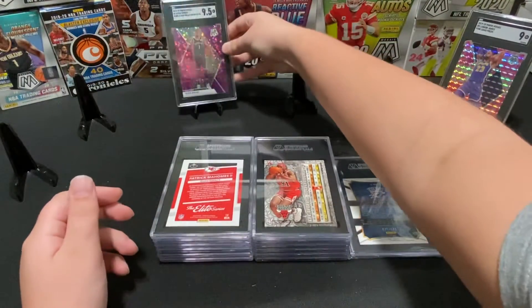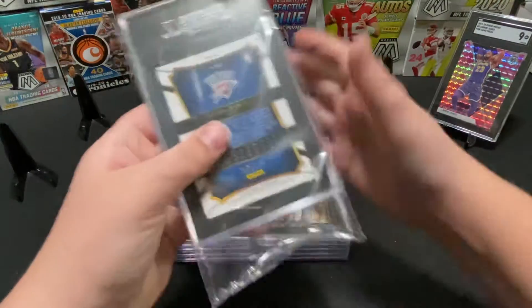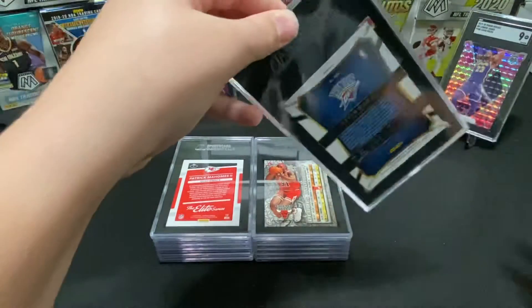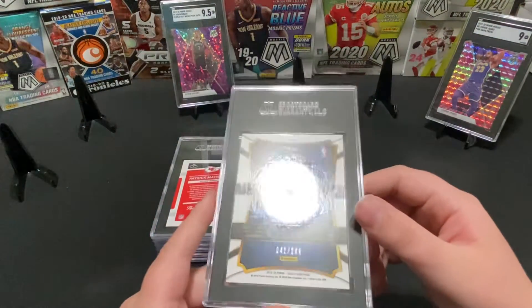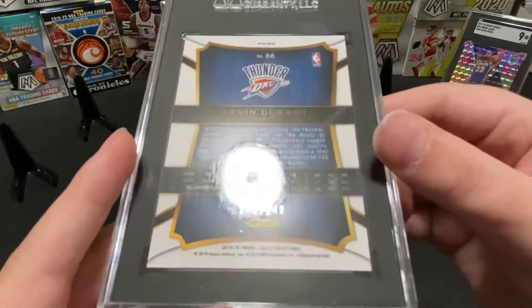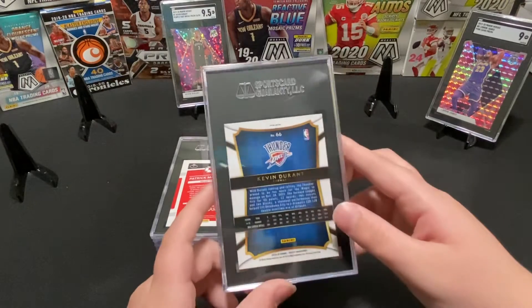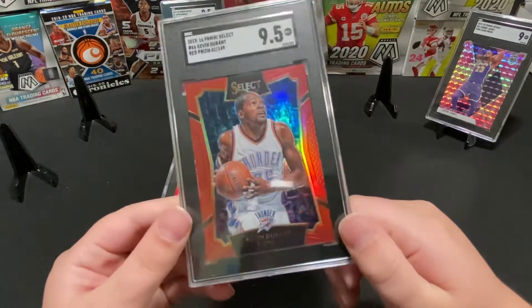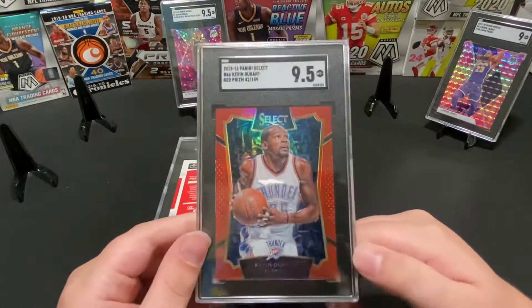This one's numbered to 149 — I saw some comps on eBay for a few hundred bucks last I looked, but it could have gone down or up. This is number 42 of 149. I'm trying to think of his rookie class — I don't know. This one got a 9.5. Centering is pretty good on it.